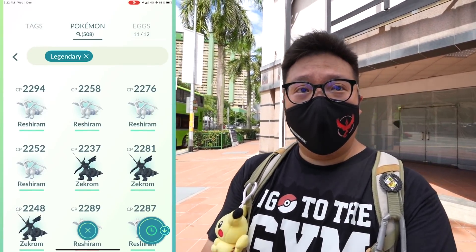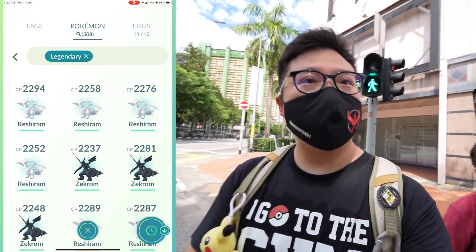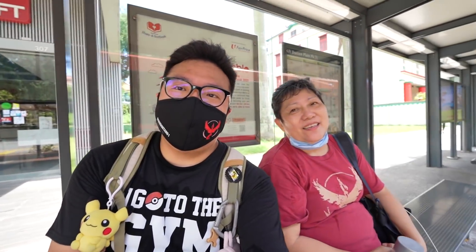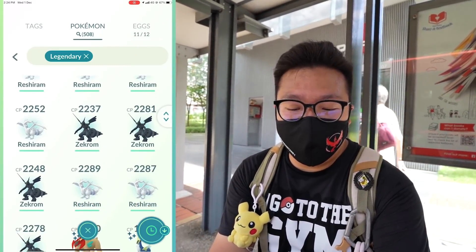I think I'm going to conclude the video right now. Auntie Gladys and I are sitting over here at the bus stop — very hot day, right? I just caught 10 Zekrom and Reshirams already. My Candy XL went up — now it's at 33 for Reshiram, 24 for Zekrom. I'd like to get them up to at least 296 or even 600 plus because I want to prepare one of each for shadow.